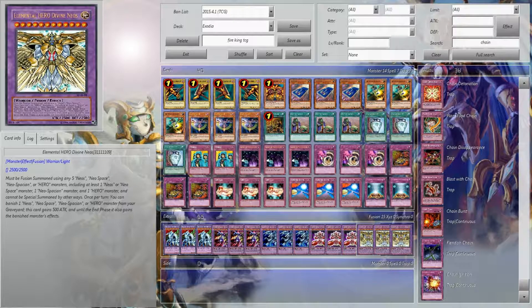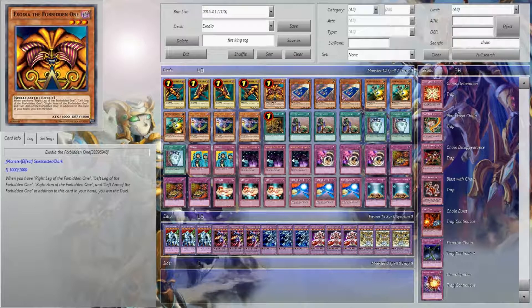That is the deck profile. Thank you for requesting this and wanting Exodia on the council. I need to go take a shower — I feel dirty — but keep requesting those deck profiles. I'm ready for the Yu-Gi-Oh Council. Make sure to rate, comment, and subscribe. I will see you later. Bubble bath time. Peace.